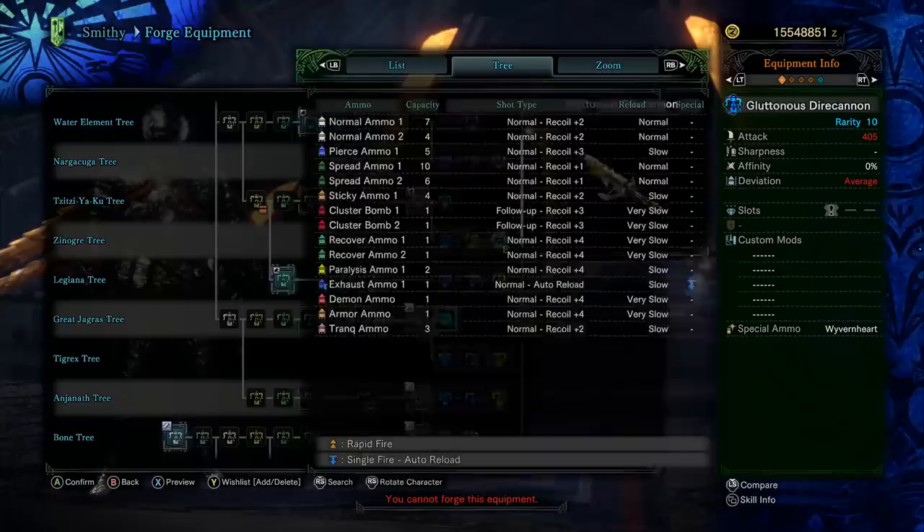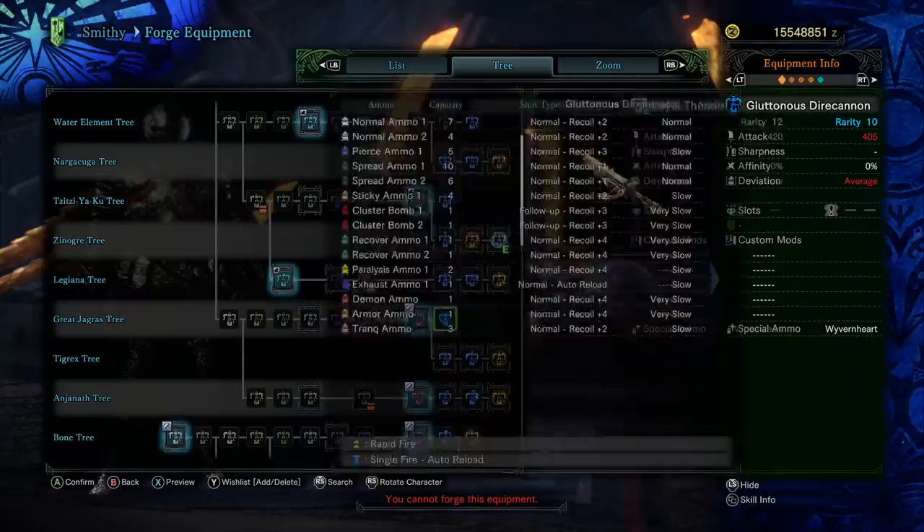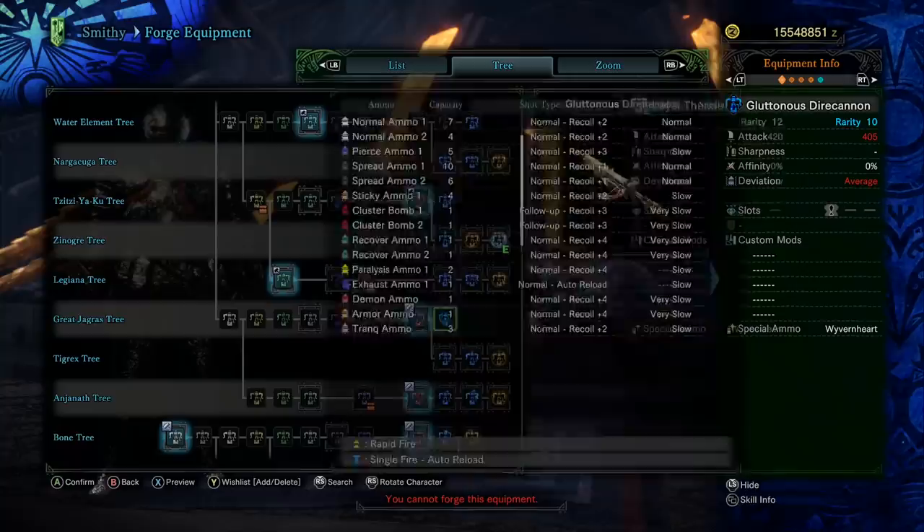The Great Jagras tree is exactly like it was in the base game. You could build this in the early game, but why bother farming those jaggy parts? Just use your bone tree, use your normal ammo. You don't need this.